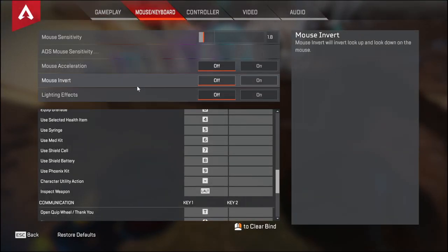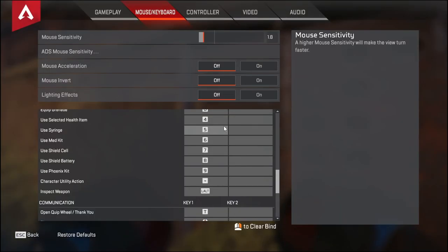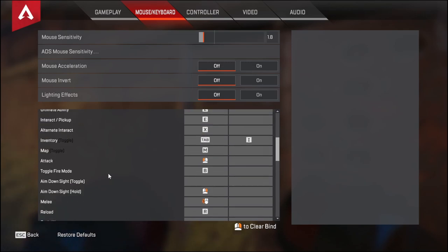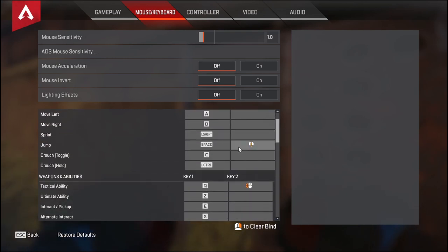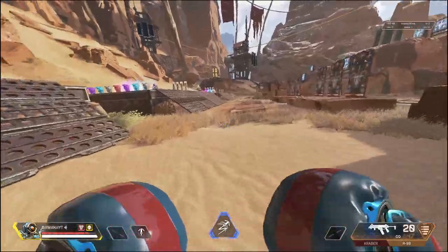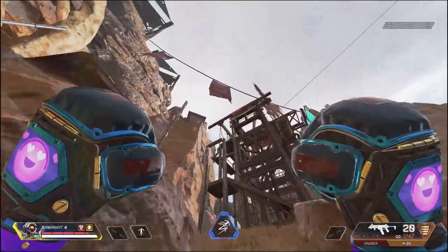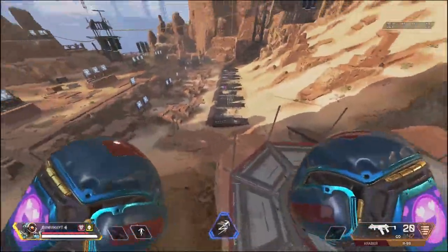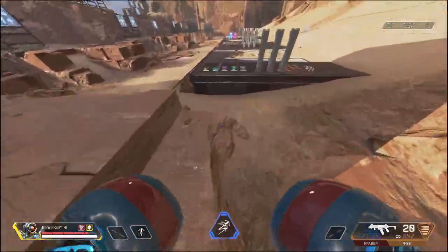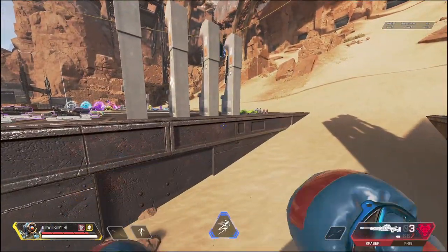Mouse acceleration and mouse invert — turn them both off. Lighting effects — turn it off, though you can leave it on if you want. For keybinds, the only useful one I have is scroll down set to jump. Scroll jumping helps with easily b-hopping, and it also allows you to zipline hop — basically getting a bunch of height off of ziplines. That can be useful in certain situations, like retaking high ground. Scroll jumping allows you to do a bunch of additional things in-game with your jumping.